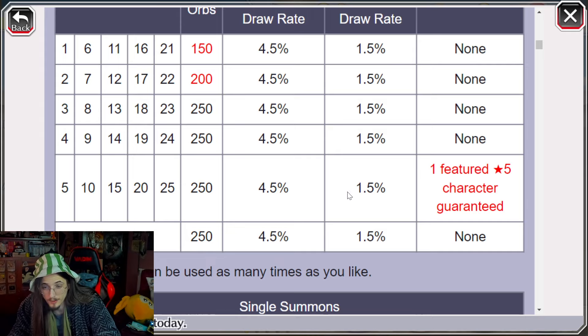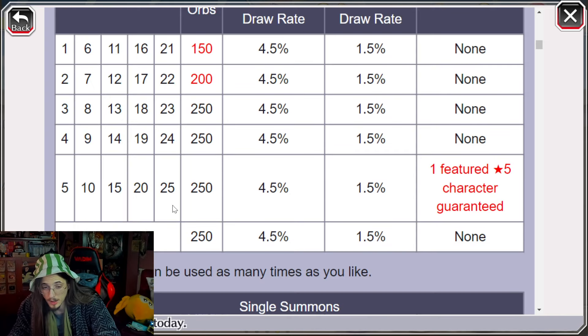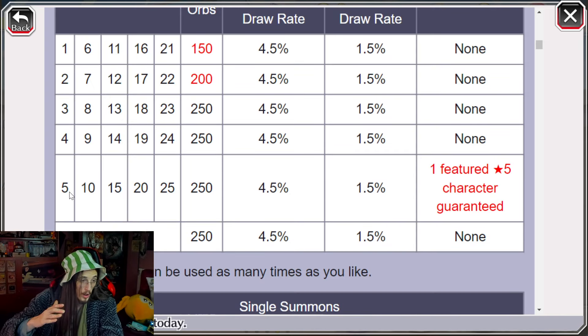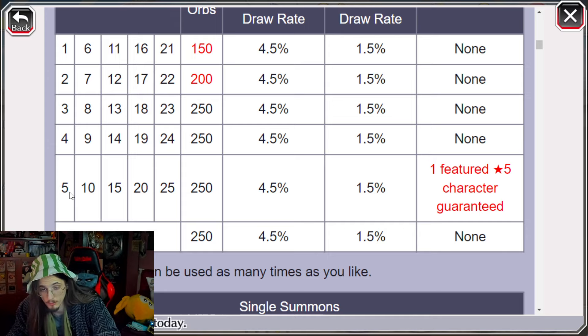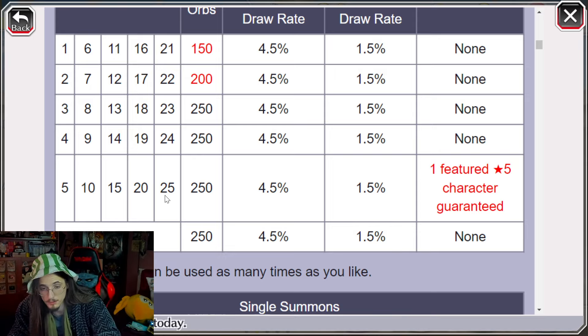The banner has 25 steps, with a guaranteed character every 5 steps - so at steps 5, 10, 15, 20, and 25 - guaranteeing you one of those 9 characters. More or less, 5 steps is 1,100 orbs, so 10 steps is 2,200 orbs, 15 steps is 3,300 orbs, and 25 steps is around 5,500 orbs more or less.